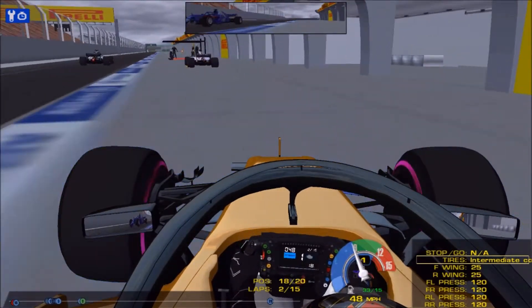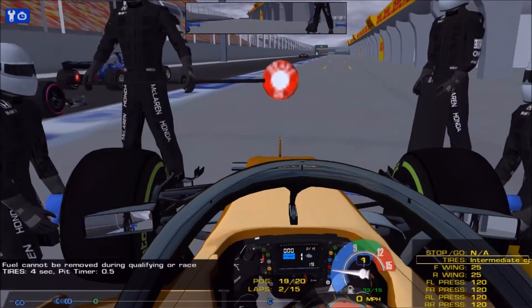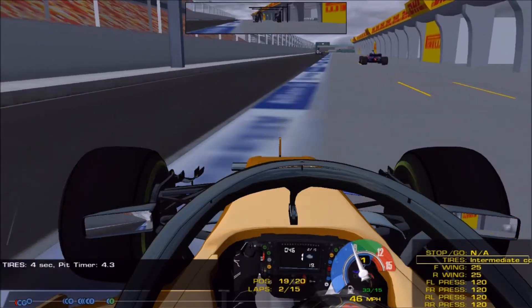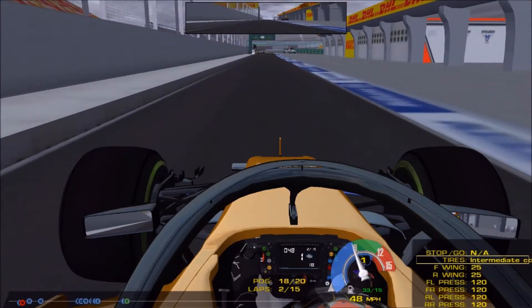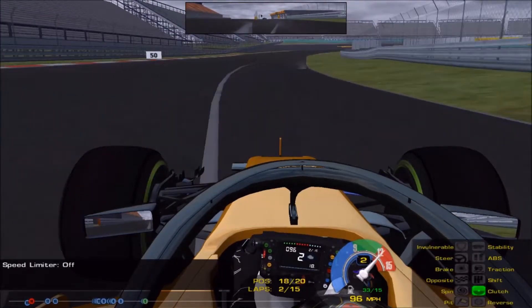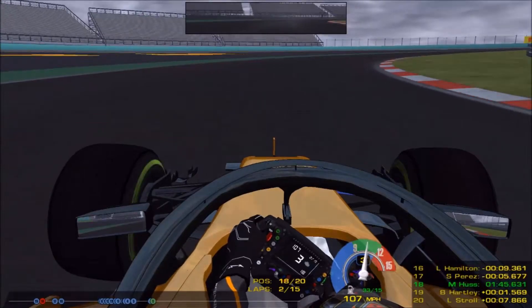It looks like Lewis has gone out on the ultrasoft tire, and so has the Force India, so maybe they think it's still dry enough for slicks. But it's going to get worse because it is raining, so hopefully it buckets it down in a minute and we can make up lots and lots of positions, which would be fun. We are out onto the track.